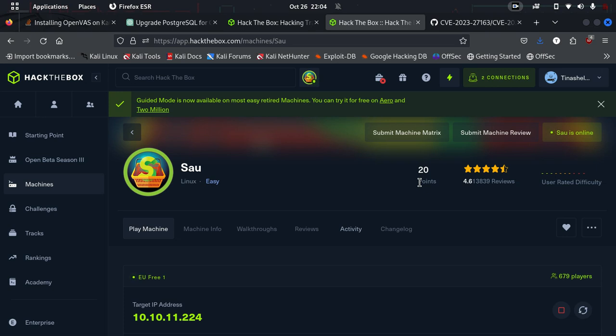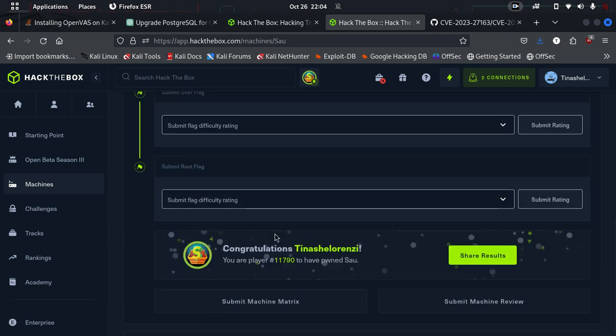Let's try another capture the flag — we're going to try Sal. I don't have much details on Sal; there's pretty much no walkthrough given for it. I've already gone and pwned it a few minutes ago, didn't take me that long. Nonetheless, let's do the walkthrough as if it's my first time trying to pwn Sal.